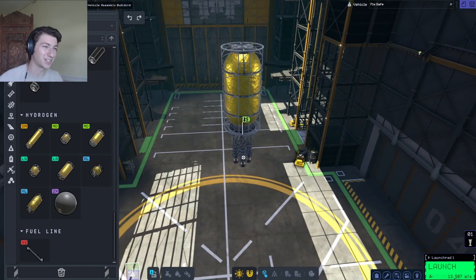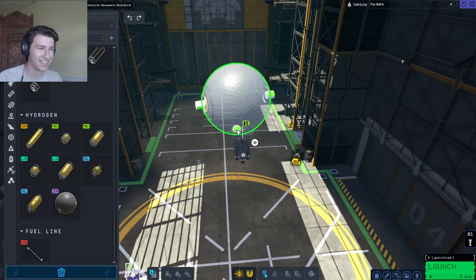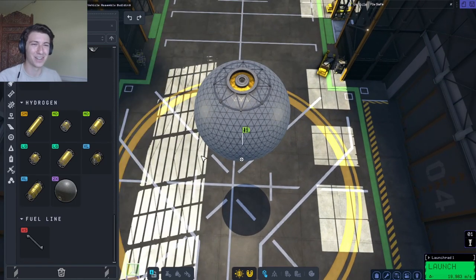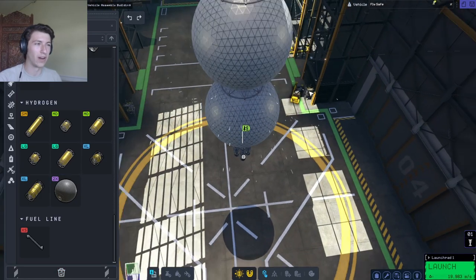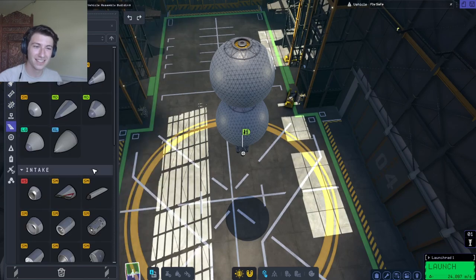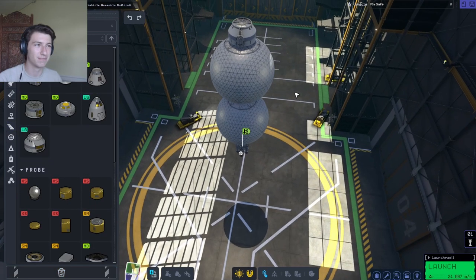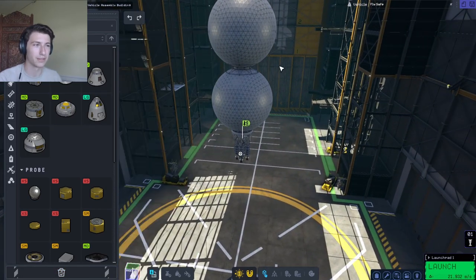Oh wow, that actually has quite a bit of Delta V. Wait — 25,000 Delta V? Are you kidding me? Why would anyone use normal engines? I'm sure I'm gonna start using this and take off and it's gonna be like, oh, it's terrible, it doesn't actually work.